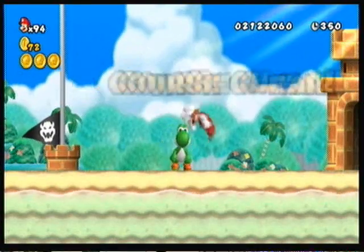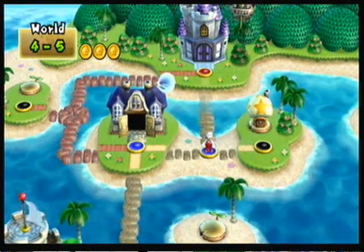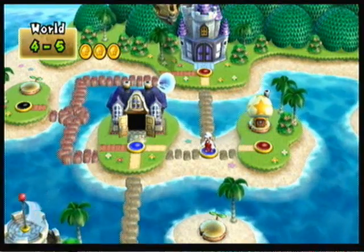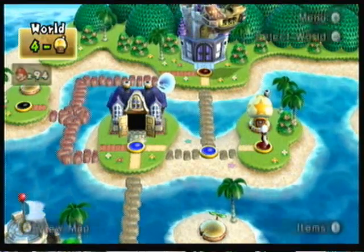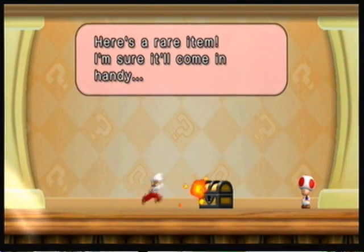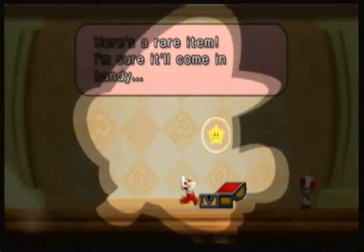Let's move on to the castle. Bye, Yoshi. It's kind of cute how Yoshi waves at you when you leave. It would be kind of cool if you could take Yoshi on the other levels, but I guess he could make some levels pretty easy. Here's a so-called rare item — it's not rare, it's a Starman, stop saying that. I've already made this clear, Toad. So yeah, let's finish up this castle and then finish up World 4.